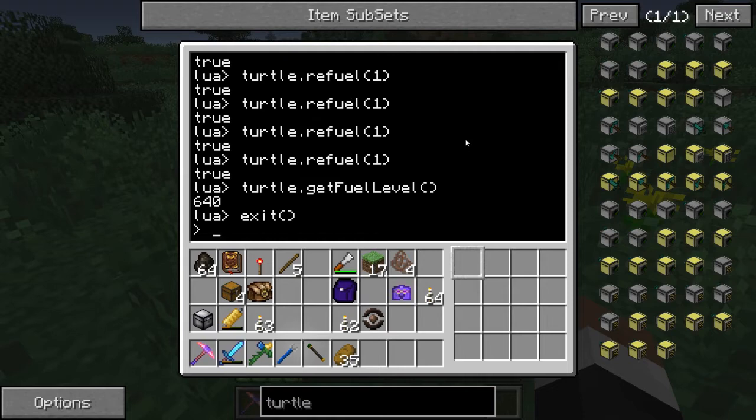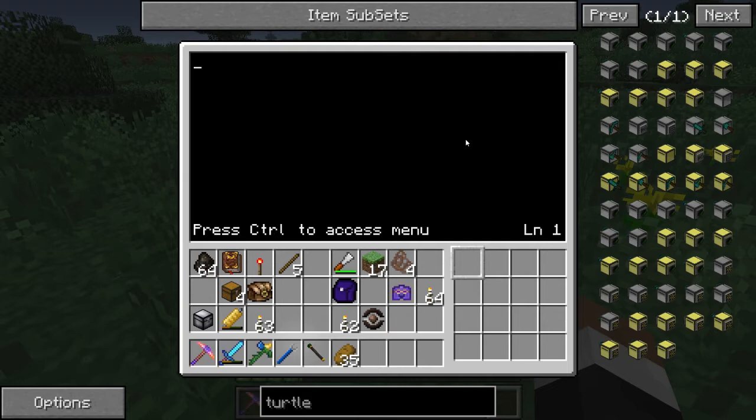You can copy and paste single lines. Now, if you'll notice, if you were in, say, edit — like edit, test — and you're in here, you notice it says press control to access menu. Well, if you press control, it pulls that up. So it makes doing Control+V awfully hard, unless you use Right Control. So if you guys are trying to do the copy and paste of actual lines of code, that's how you do it.